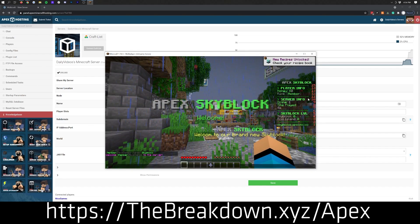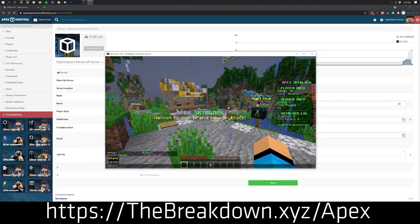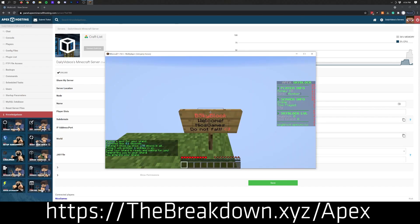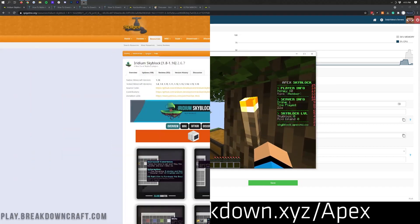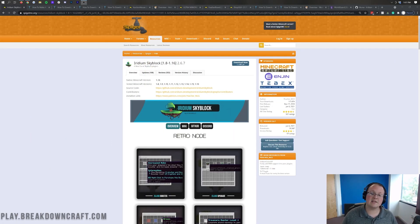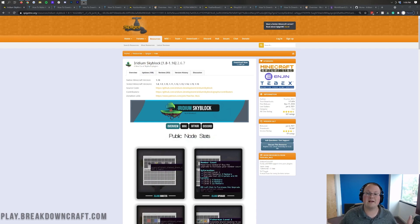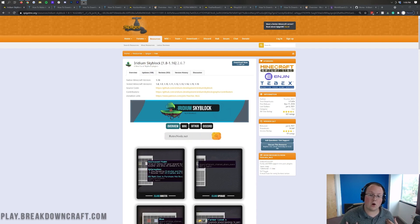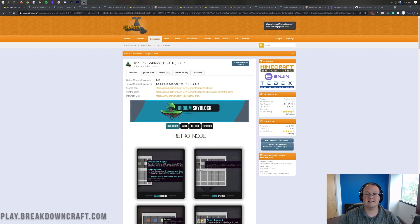If you don't want to worry about doing all the hard stuff and just want to play Skyblock on a server with your friends, Apex makes it easy. You can also go in and change things and do configurations based on Apex's setup. You also get access to their 24/7 support, something you won't have if you're building the server yourself. However, if you do want to build a Skyblock server yourself and want custom configuration, I get it - that's what we do at Breakdown Craft. We do host our public Skyblock server, play.breakdowncraft.com, on Apex Minecraft Hosting.